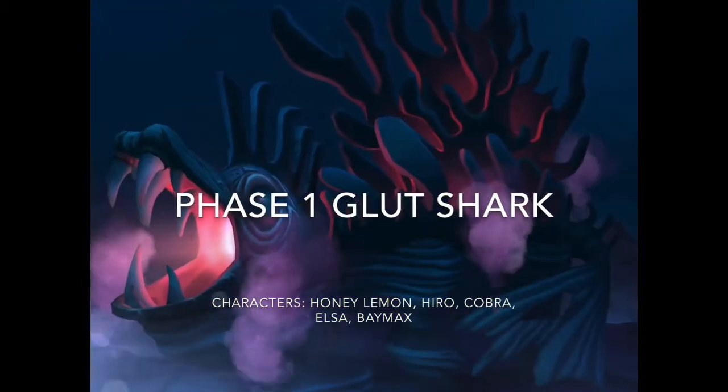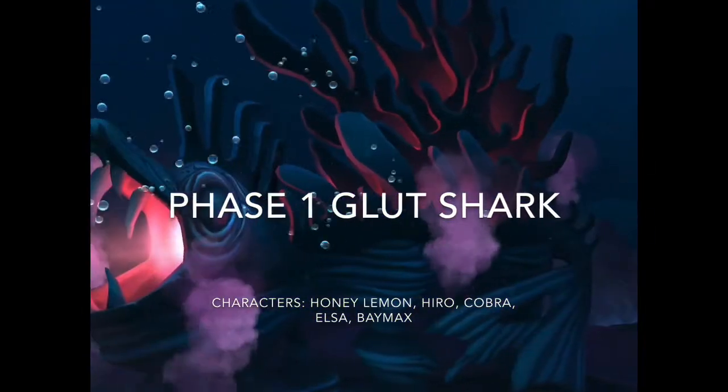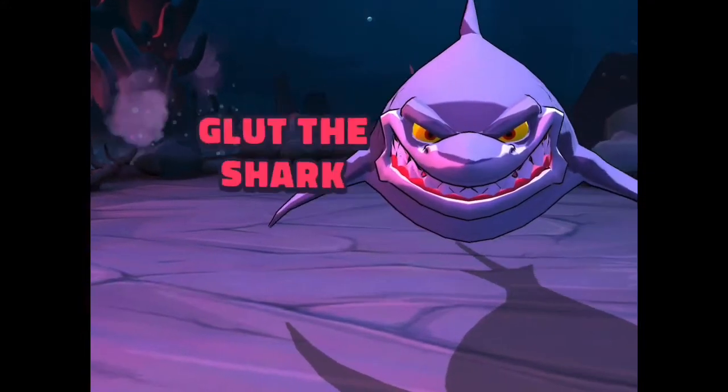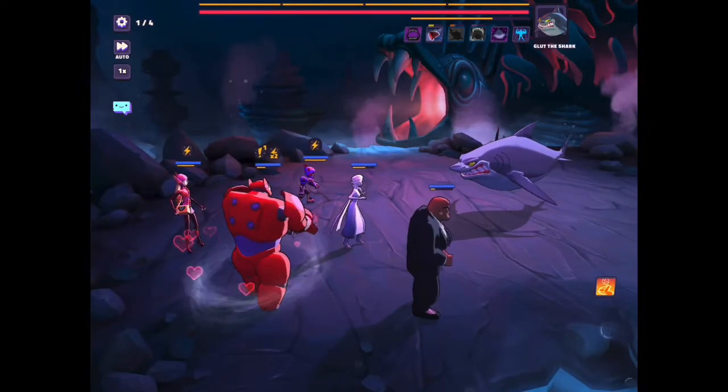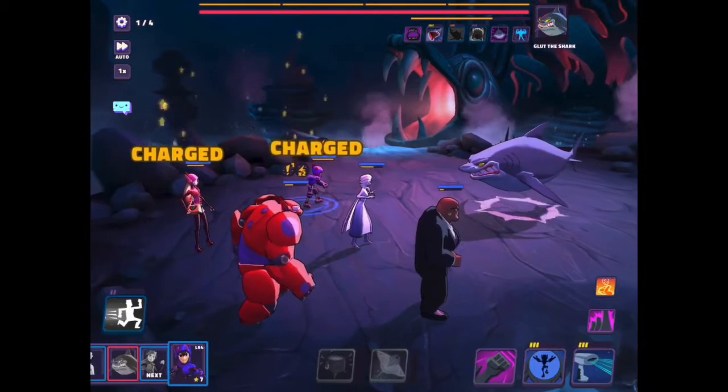All right, this is a tier four raid, the first phase against Glut the shark. The team, as you can see, is Baymax, Honey Lemon, Hero, Elsa, and Cobra.